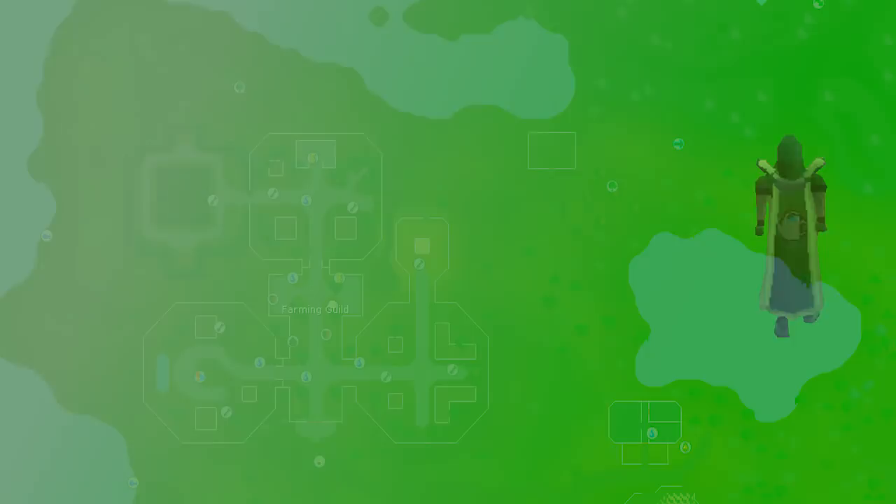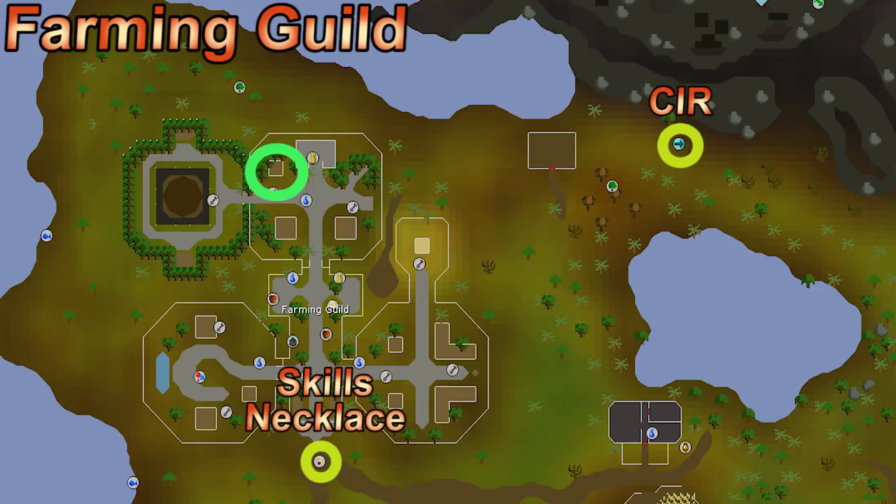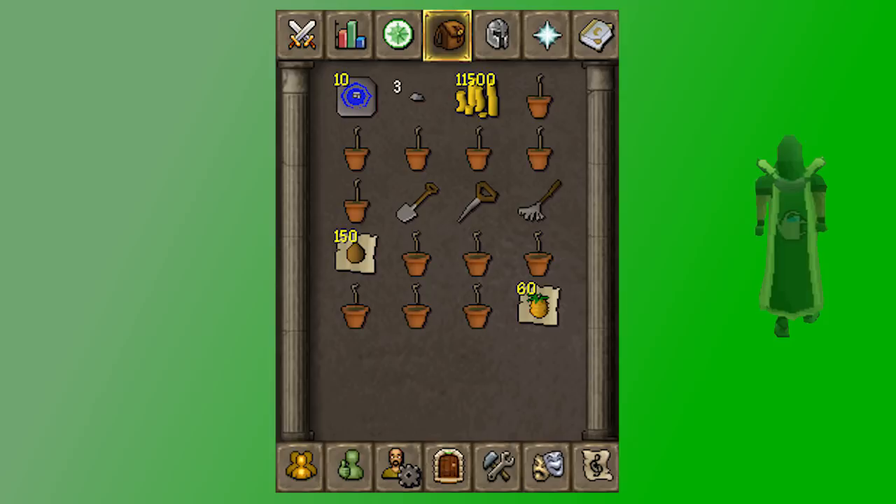Finally, there's a fruit tree patch in the farming guild requiring 85 farming. A typical fruit tree run combines regular trees — so I take my regular tree inventory and add saplings and payments for fruit trees. For teleports I mostly use house tabs for things like the Catherby teleport, fairy ring options, and the crystal teleport seed for Lletya. If you're not using the elite Lumbridge diaries, don't forget to bring a dramen staff for fairy rings. And since you're also clearing fruit trees, bring extra coins.